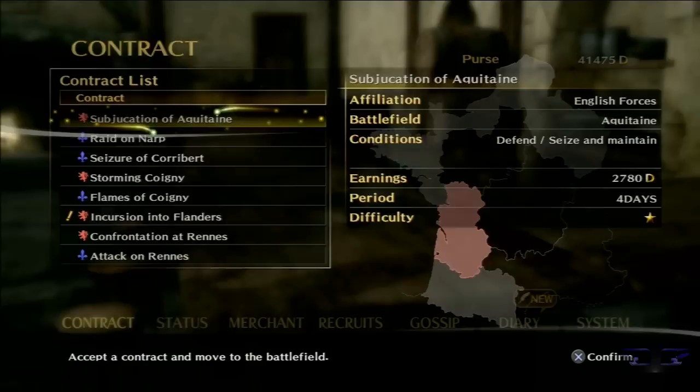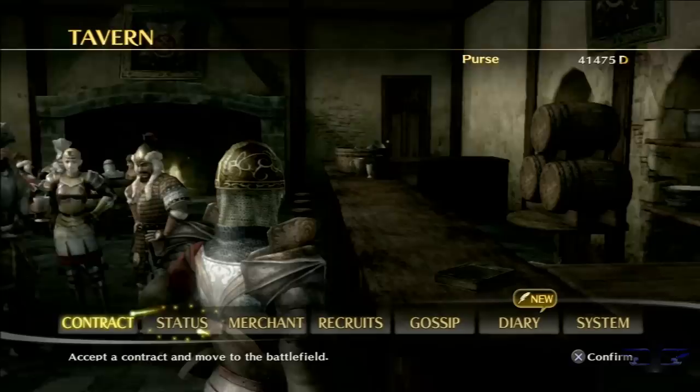I look completely different because a lot of new armor was on sale at the merchant. Let's work on another main story quest. This one has a cutscene and everything - it is a main story. We're introduced to a new character.